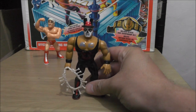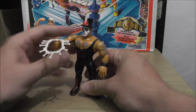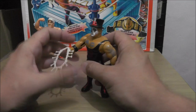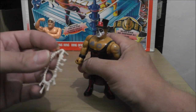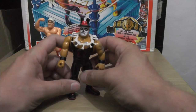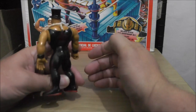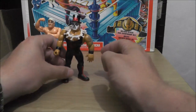Next we got Papa Shango with Spellbinder — he does the springy punch thing. I always thought it was kind of strange that he has a little peg on his necklace where he can hold it in his hand, because you would think he's supposed to have it around his neck. But I guess it's cool that he can hold it in his hand.